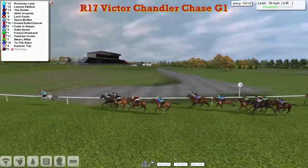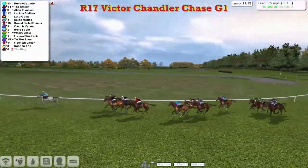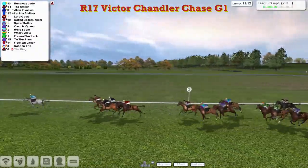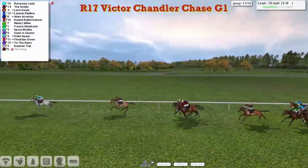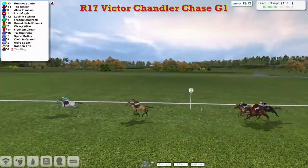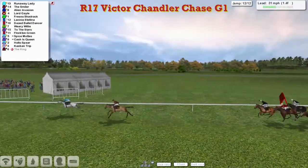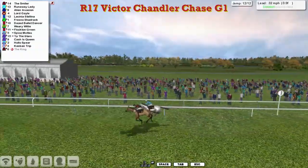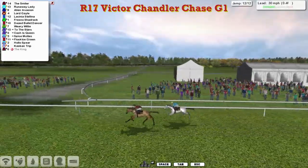Runaway Lady has shot clear again now — four or five lengths clear, racing towards the final two fences in the Victor Chandler. It's Runaway Lady four lengths clear of The Smiler, Alien Invasion, Licinia Stellina, Lord Gale getting into overdrive on the outside. Over the second last they go. Runaway Lady's over and in front from The Smiler in second, Lord Gale trying to run on in third, Alien Invasion in fourth. But it's looking like Runaway Lady just needs to jump this last, although The Smiler is beginning to close. Runaway Lady comes to the final fence — the lead is diminishing, The Smiler's getting closer — and The Smiler out-jumps Runaway Lady and has jumped into the lead. Gives him a cheesy grin as he goes by, and The Smiler is racing towards the line. The Smiler has taken this one.